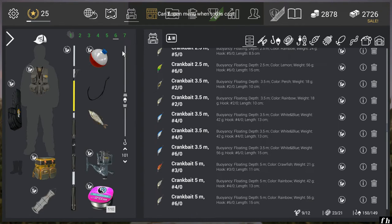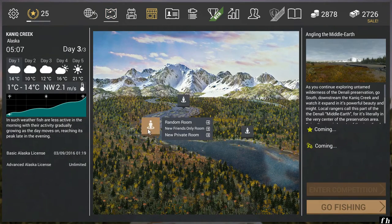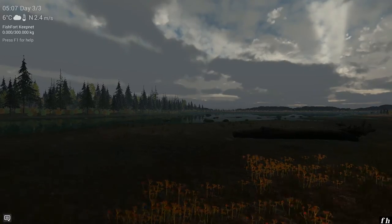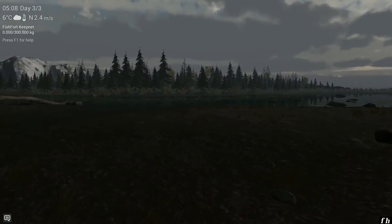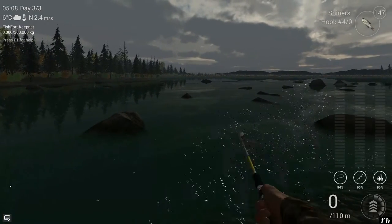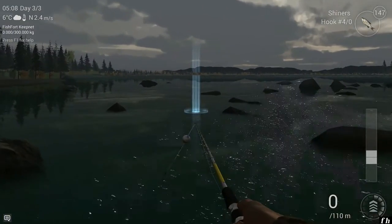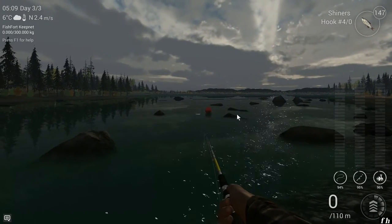Now with bobbers — I'm going to go bobber fishing for them. I suggest a four-ought hook with shiners, or a five or six-ought with large minnows. You probably don't need the heavy fluoro — I'm just too goddamn lazy to change it right now. When you spawn in you'll spawn roughly here, go straight forward to this rock. Cast right there at about a hundred centimetres — I don't know what that is in inches.